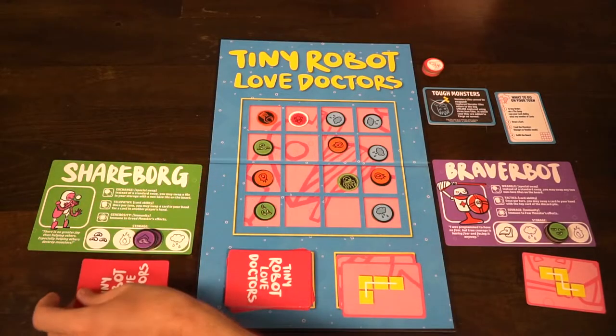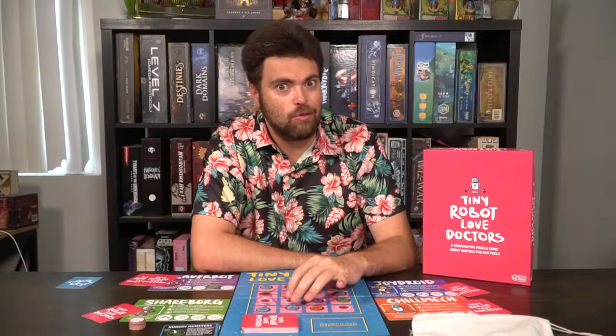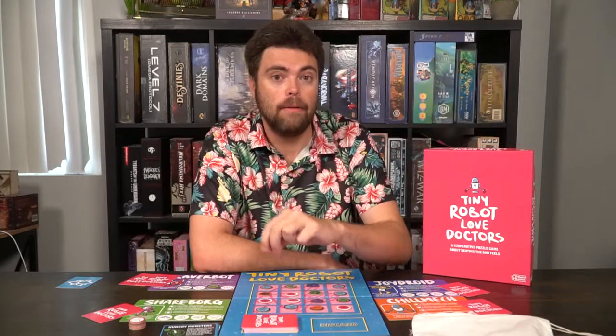Tiny Robot Love Doctors is a puzzle cooperative game on the harder end of the difficulty scale. You lose when you can no longer draw cards — when the deck empties, you get one more round, and if you can't finish, you're out. It's almost formulaic in that you need to use nearly all the cards to successfully get all the love tiles on the board. Love tiles are wild, so you can use them to help remove unhappy emotions, but they go back in the bag and need to come back out by game's end to fill the board. If you can fill the board before the bag empties, you win.